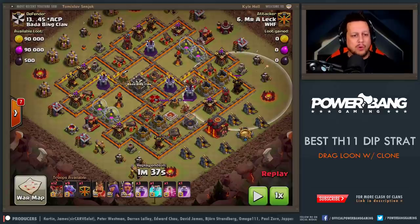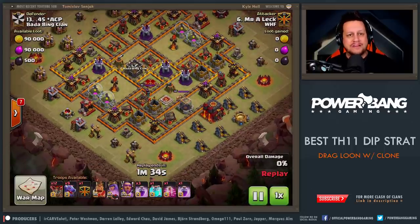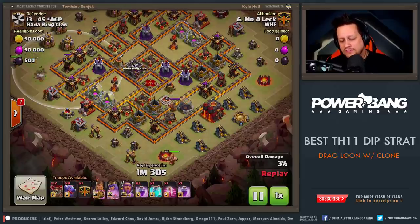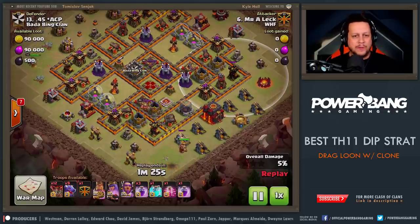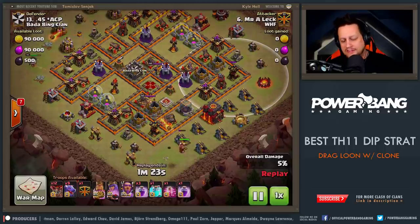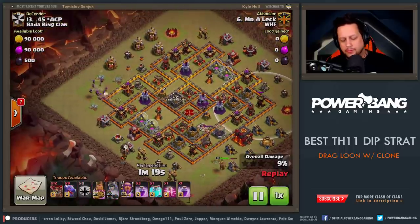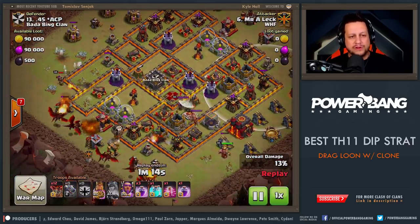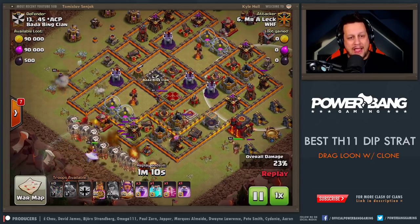There's also this style, which is still more of a spam style approach. What you do is take advantage of the fact that there is no air defense covering the core of this base. Once those are down, this is the closest the air defense can engage those dragons and balloons. What he does is clear out the pathing on the right with the king, use his ability with the queen, takes out the air defense, and gets some more air-targeting action with that queen. Really, really good value there. The queen locks onto the cannon and he takes that down as well.